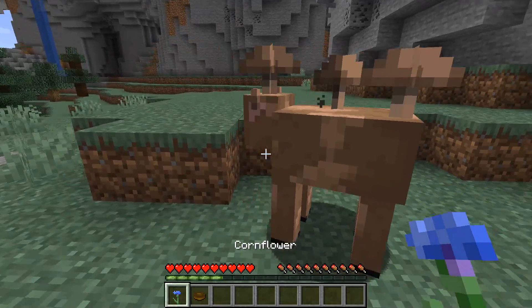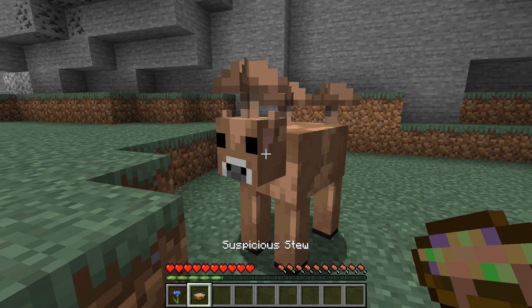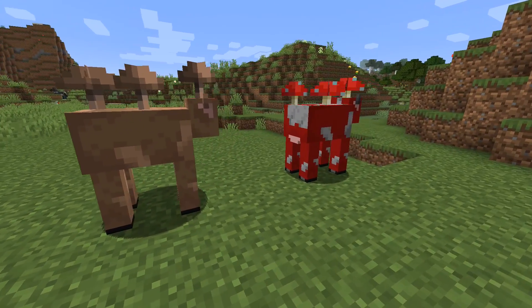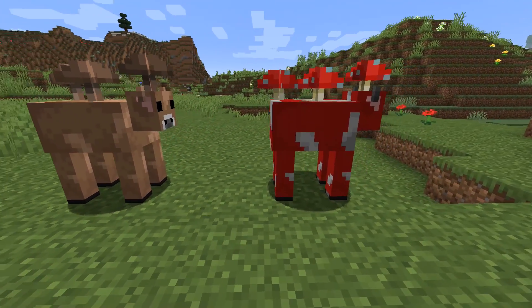Feeding a brown mooshroom a flower and then milking it will produce a suspicious stew, and that suspicious stew will be of the type generated by that flower. The foxes that were added in the previous snapshots have had a number of bug fixes.